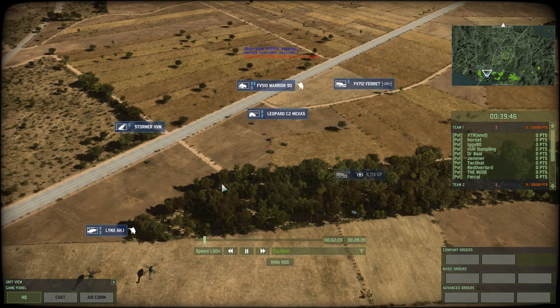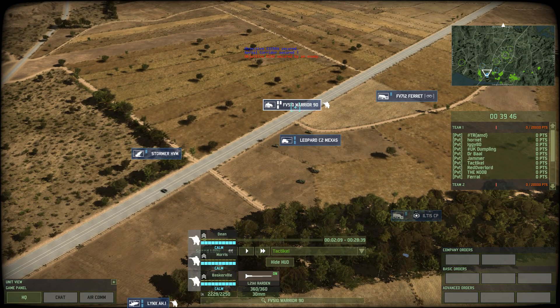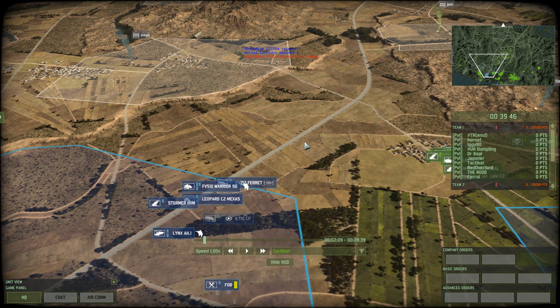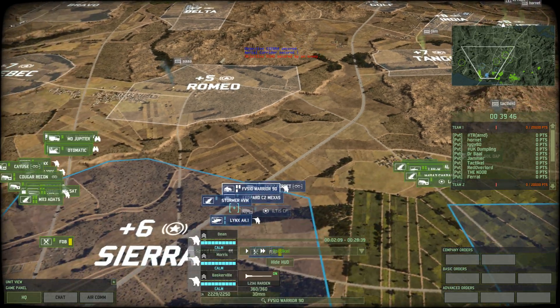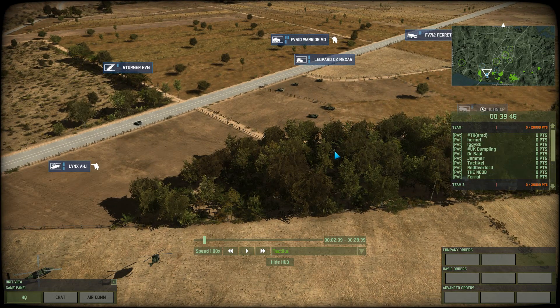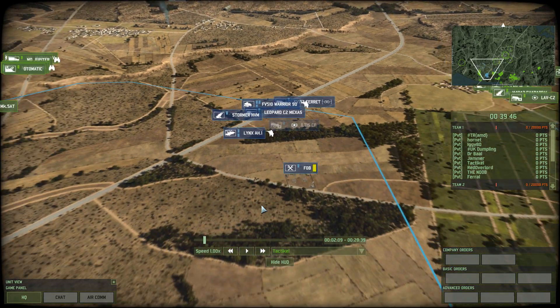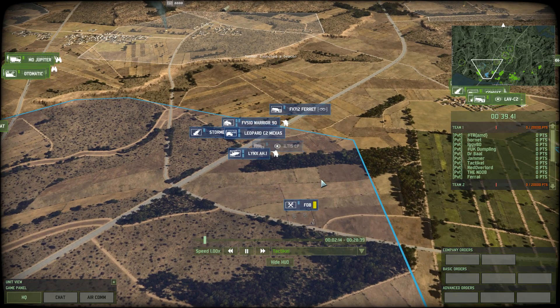He has deployed Warriors. I'm going to pause it here. The first thing you need to do to improve your gameplay is put the vehicles on the road, because the time it takes them to get to the road is valuable time you don't want to lose as you're gaining terrain and pushing towards Golf. The other thing is that the Lynx AH-1s were parked on the grass. If you put them above the trees, they're already in the air so you don't have to take off — that's going to save you, depending on the type of helicopter, 5 to 10 seconds. It may not sound like a lot, but it can definitely make a difference, especially if you're countering helo rushes.